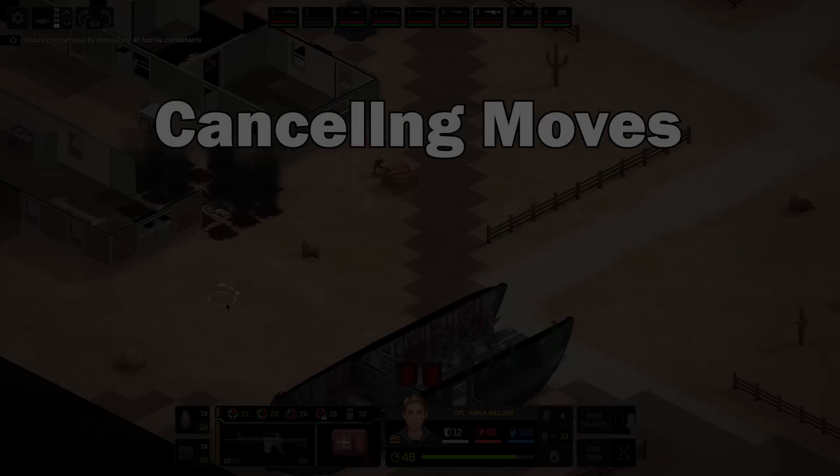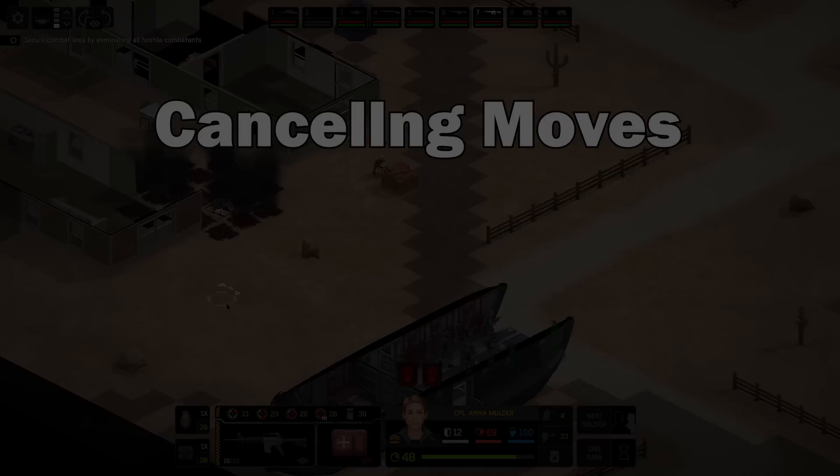One hugely important tip: if you accidentally give an order you didn't mean to or change your mind after clicking — for instance if you've issued a move order — you can right-click at any time during the move to cancel it at that point. The soldier will stop where they were, saving you the turn units and letting you rethink what you were doing.